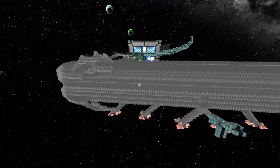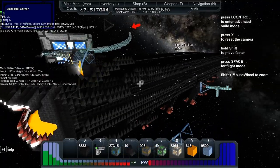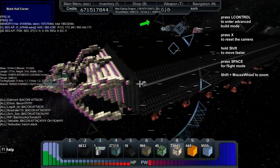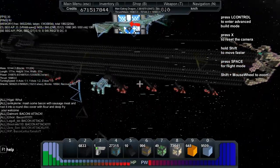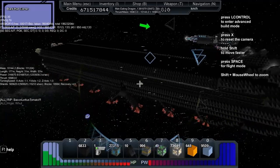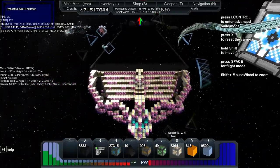So we've got 10,144 mass, 177 long, 31 high, 57 wide. 316,000 power, 1.2 million energy per second. The thrust is 16,963, turning speed is 1.1, y-axis is 1.2, and z-axis is 1. It's got 565,000 shields with 15,233 recharge per second.